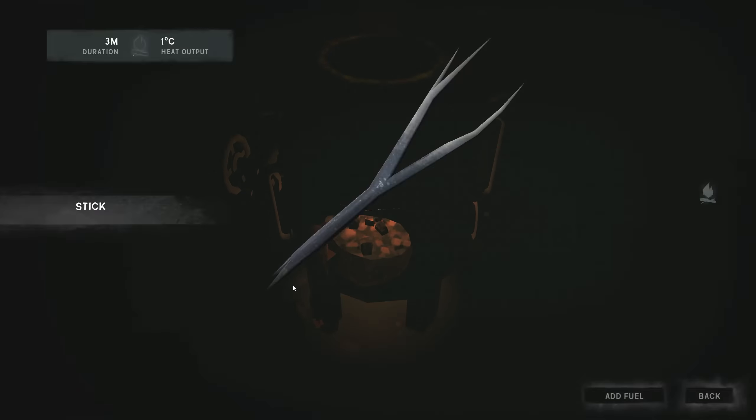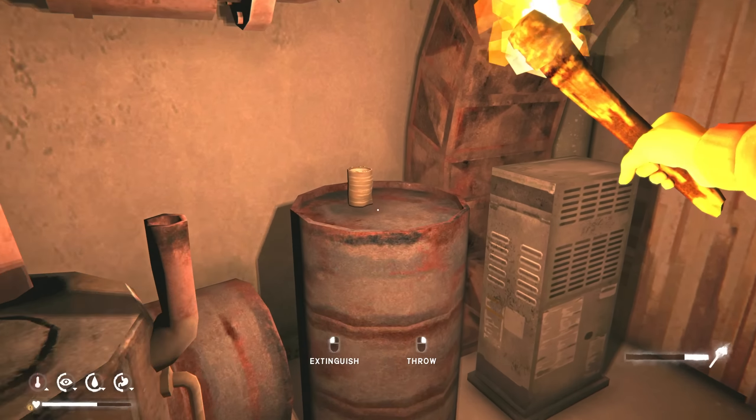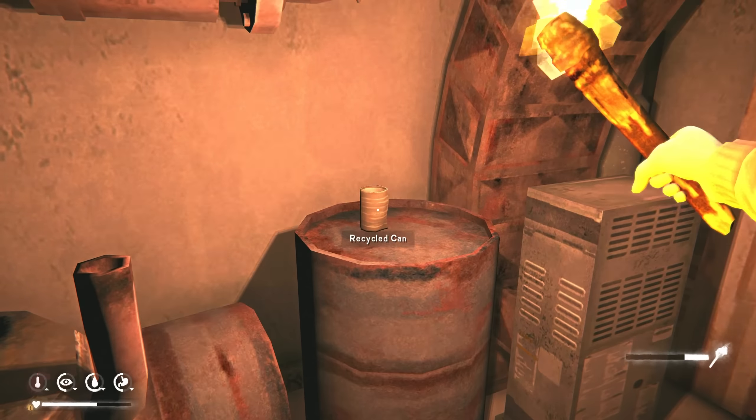Grab a torch, grab the coal — this will come in handy. Let's look around first. In here we have a bed — we don't need it right now. There's lots of cloth around which is fantastic. Accelerant — I think that's always there. And around here we have coal. I think that's it. Fuel too.